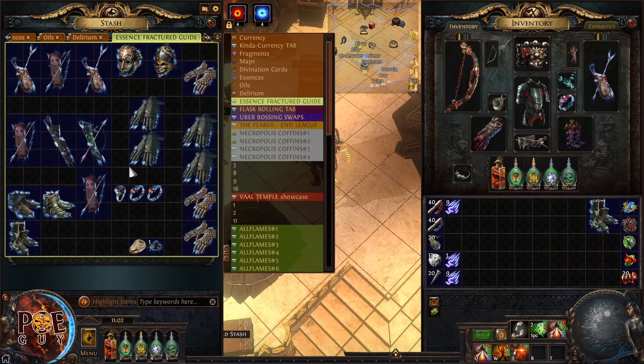We now have five modifiers total, so I can use an exalted orb. I apply it — horrible result, but better than nothing. You can also apply lesser elder shards and embers until you get a universal implicit useful for many builds. Spell suppression implicit is great. These gloves are now five divine orbs — I invested less than 50 chaos.